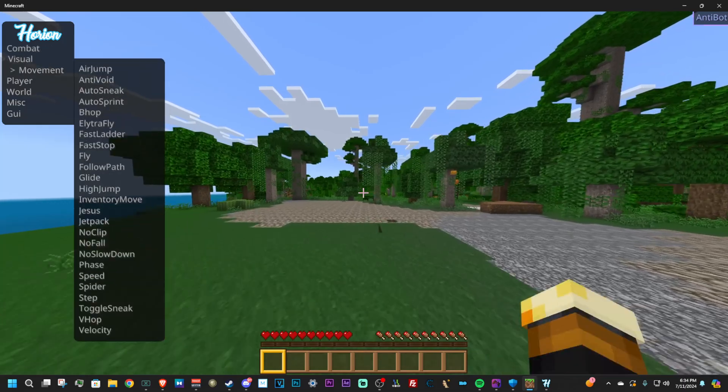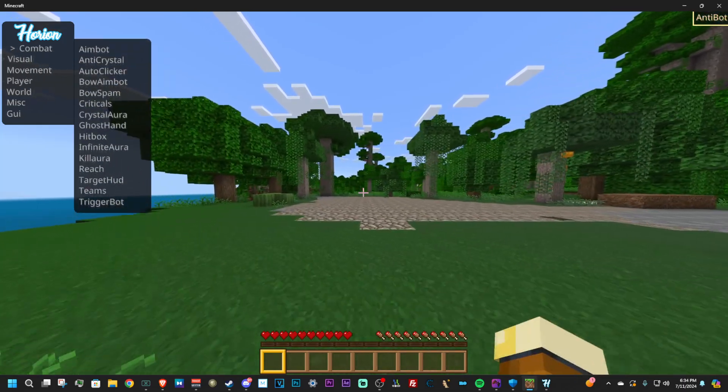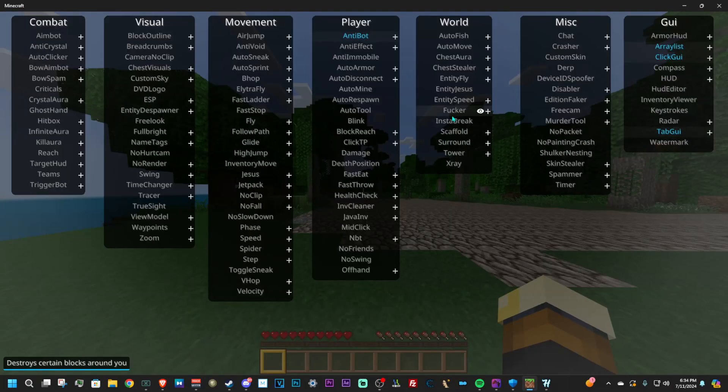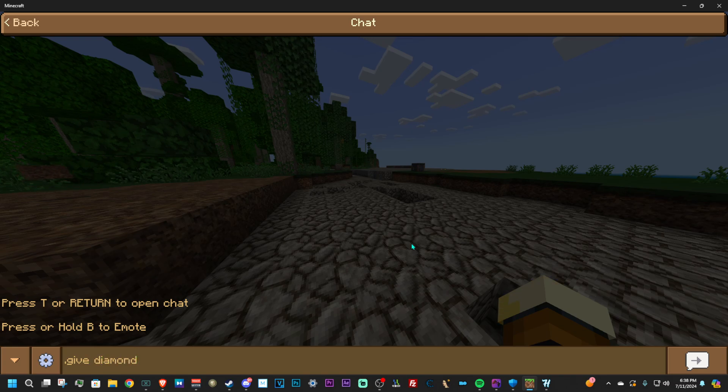Till this day people still ask me about how to open up the menu. To open the menu all you have to do is just press the Insert key on your keyboard — it should be next to your Home button. This client still supports .giv commands and just other dot-commands.